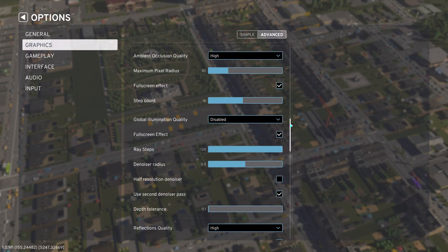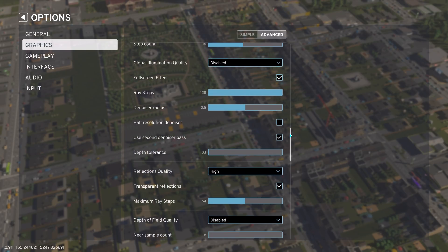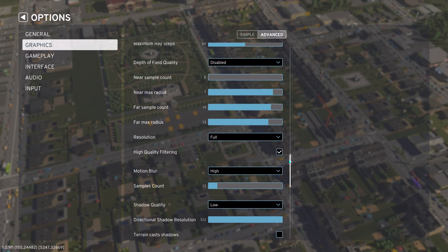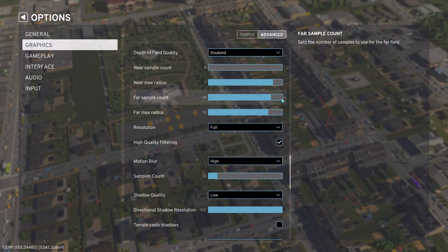Ambient occlusion — I usually set this to low in games but I didn't notice any performance difference, so leaving it at high. We disable global illumination — the effect is minimal graphically but it does give a nice FPS win. Reflections we leave at high — I didn't notice much of a performance difference with lower settings, but I did play on a European map. Maybe an American-style map has more reflections and thus more impact if you lower this setting.